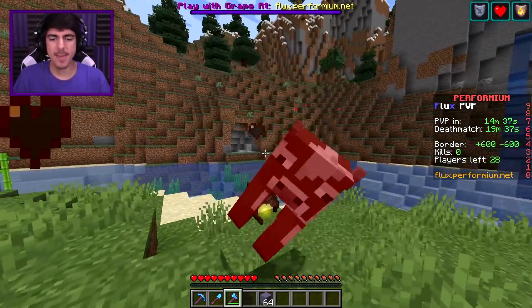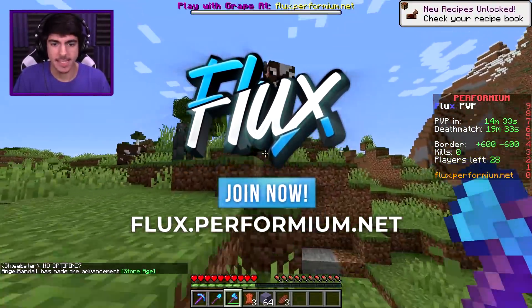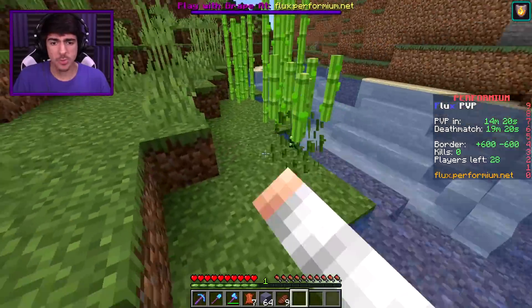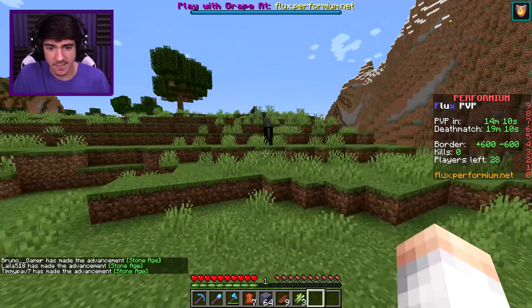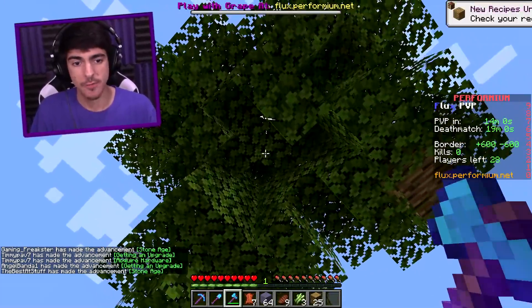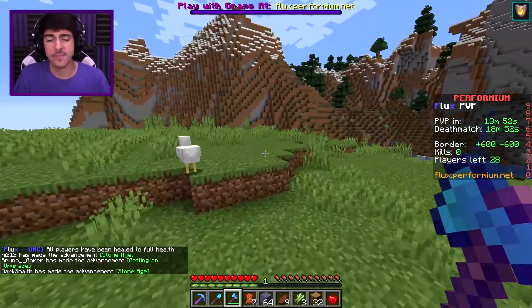Howdy there, everyone. Welcome back to another video on my server, Flux.Performium.net. Today, we are doing a custom craft UHC where you can mix weapons together. Today, we are crafting a sword bow. And once we combine these two things together, I'm just telling you right now, we're going to be super overpowered.